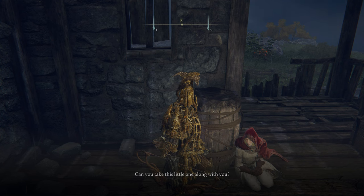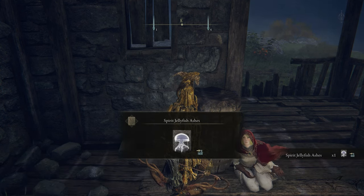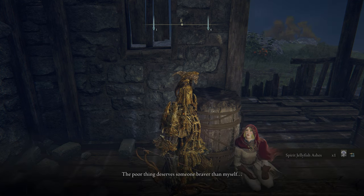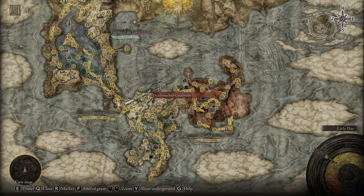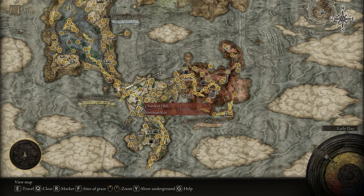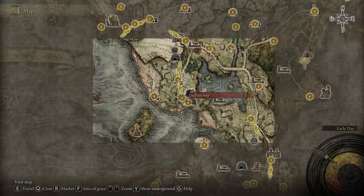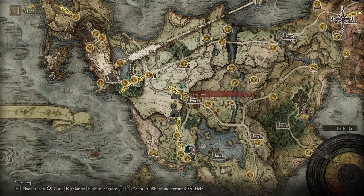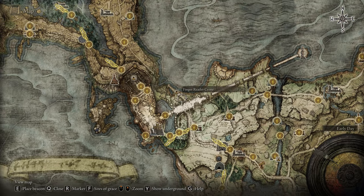First things first, you have to reach the Stormhill Shack at the beginning of the game, or in New Game Plus, to find Roderica and get the Spirit Jellyfish Ash. Without this Spirit Jellyfish Ash that you can find at the Stormhill Shack, you cannot continue with this secret. It's a part of the game, but something that most players don't know how to do.